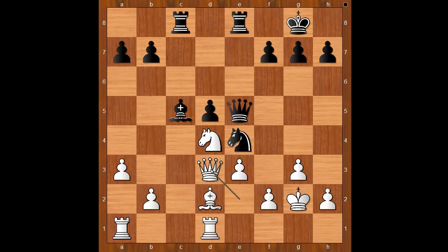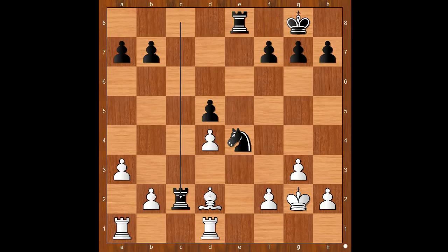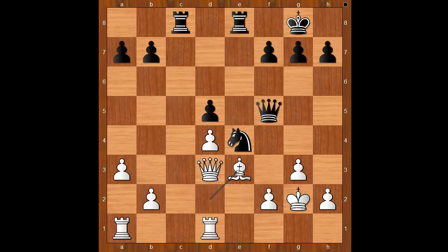Queen to d3, bishop takes on d4, e takes on d4. If queen takes on d4, queen takes on d4, e takes on d4, rook to c2 — black is standing better. Back to our game: e takes on d4 was played, attacking the queen. Queen to f5, threatening queen takes on f2. Bishop to e3 defending. Looks like white managed to defend in a tricky position. How can black apply more pressure on the white king?